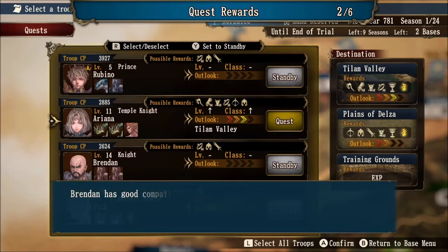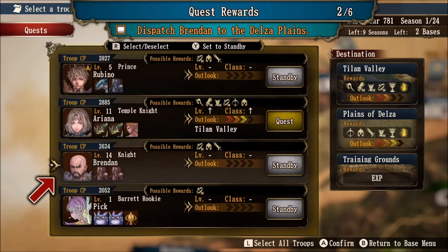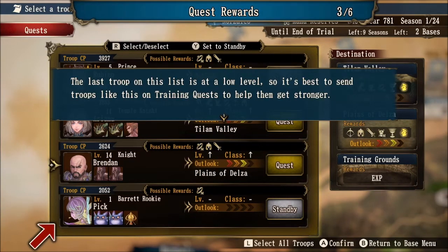You've now dispatched one of your knights to Tylan Valley. Brendan has good compatibility with the Delza Plains, so we're dispatching him there. Brendan is a knight class — if you look at Tylan Valley, knights do not prefer to go there, but on the Plains of Delza they have better affinity. The last troop on this list is at a low level, so it's best to send troops like this on training quests to help them get stronger.